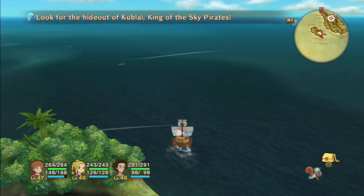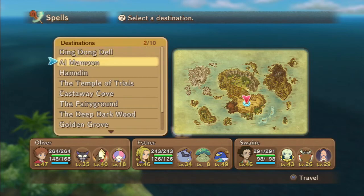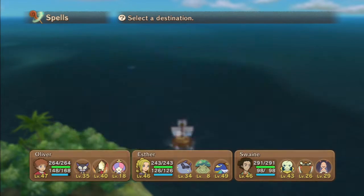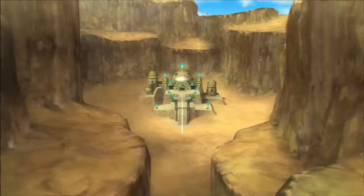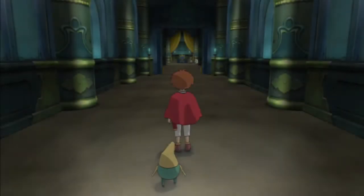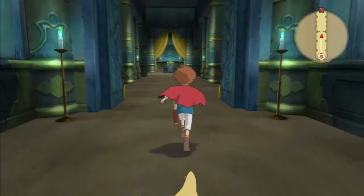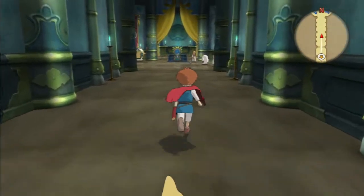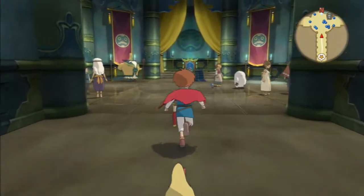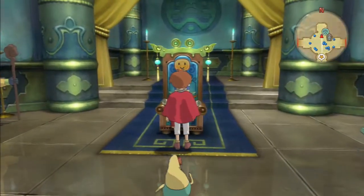Next we're going to be heading over to the Temple of Trials where we're going to experience the Soliseum — not the coliseum, it's actually called the Soliseum. We could have a tough battle ahead of us. The way the Soliseum works is that you start off at rank E, and once you complete the battles you move to rank D, then rank C, and so on — rank S being the highest.